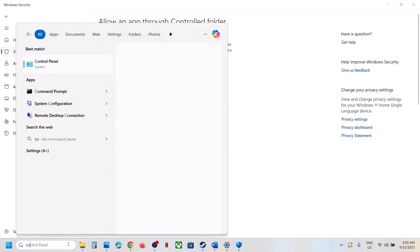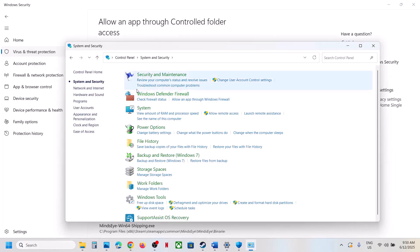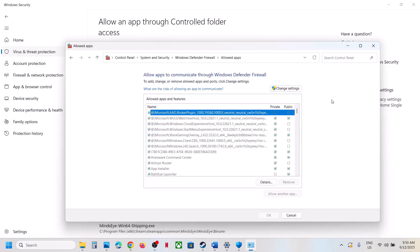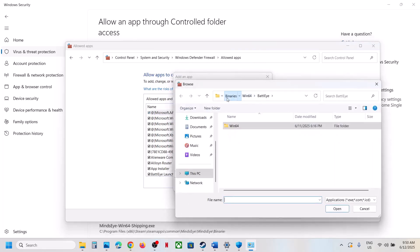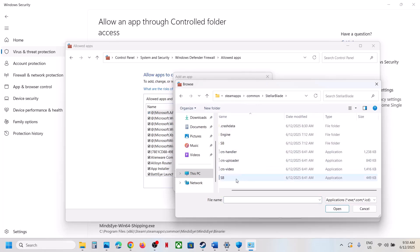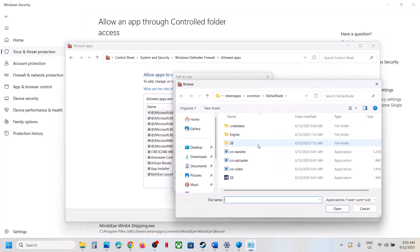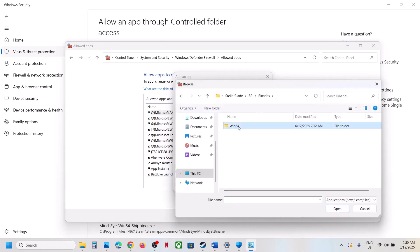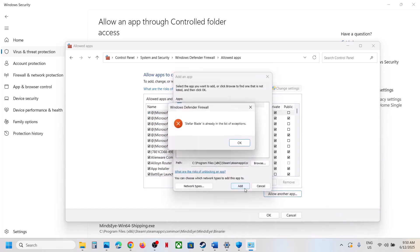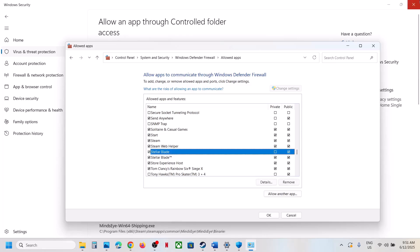Also add the game to Windows Defender Firewall. Open Control Panel > System and Security > Windows Defender Firewall, click Allow an App or Feature, then Change Settings, then Allow Another App. Browse to the game installation folder, select the game EXE, click Add. Do this again for the SB Binaries Win64 EXE. Once both are added, launch the game and check.